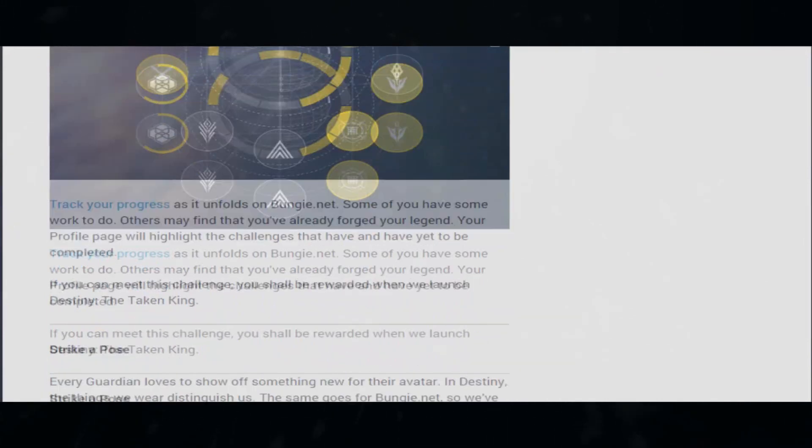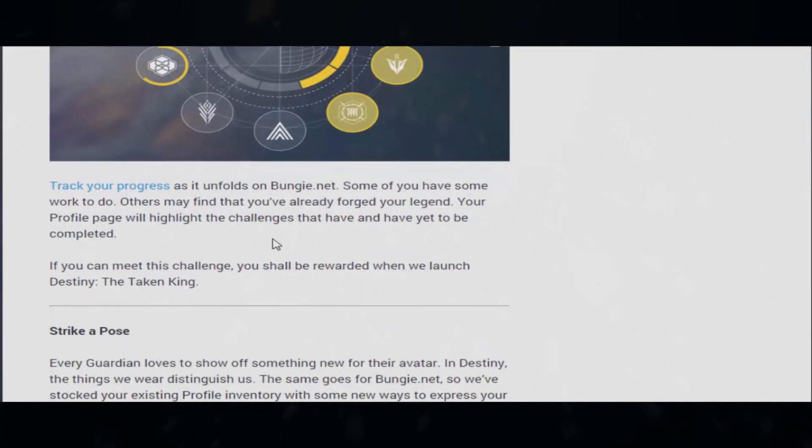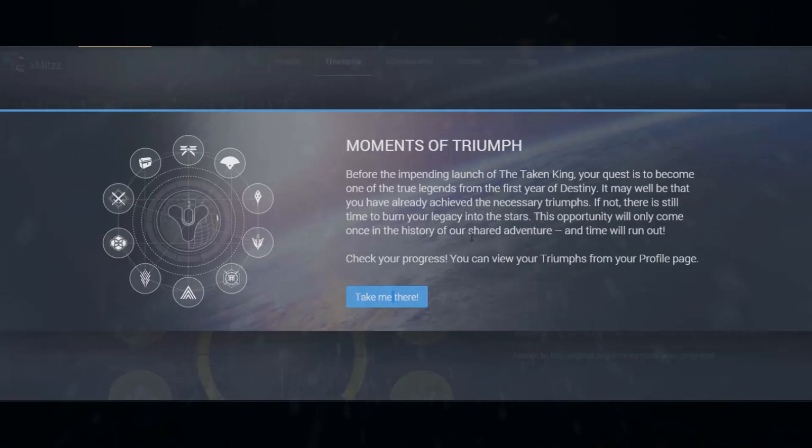There's a link in the description below to get access to this web page — it's on bungie.net. All you gotta do is log in with your Microsoft account. On the home page there'll be a hyperlink that says 'Track Your Progress' — just click on it and it'll redirect you to the next step.